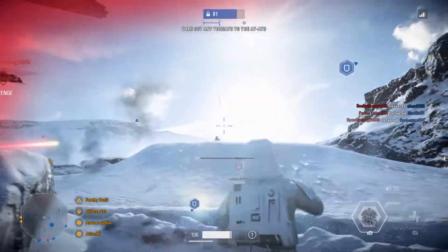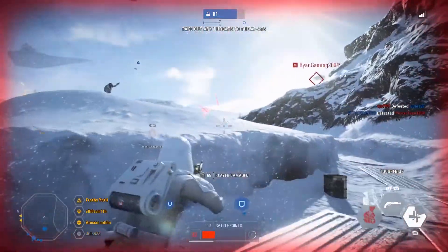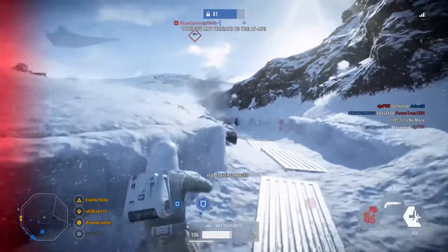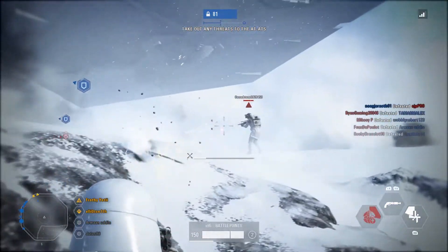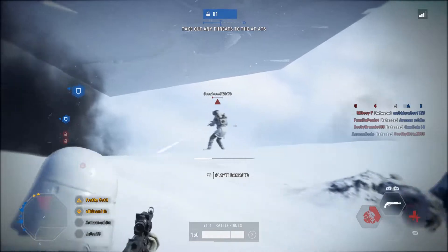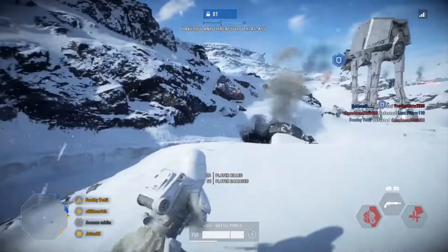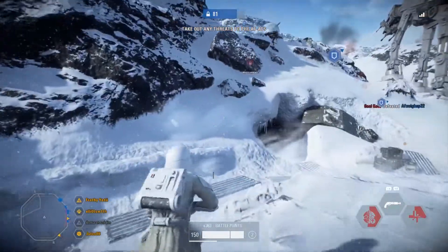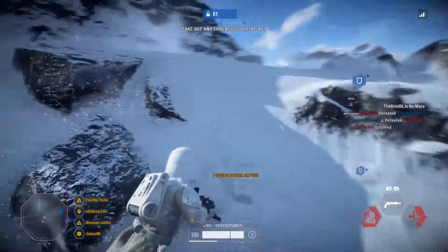The first bit of news pertains to the Venator and Dreadnought. In August we're going to be getting an update where the Separatist Dreadnought and Republic Venator become playable in Heroes vs. Villains. Since the release of Capital Supremacy, this has been highly requested by me and a lot of fans who would like to see more of these maps, especially new kinds of maps like the Venator and Dreadnought added to Heroes vs. Villains, which is why I'm very excited about this.